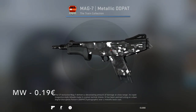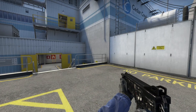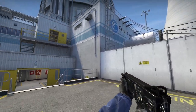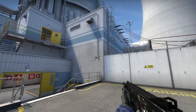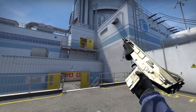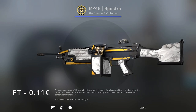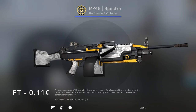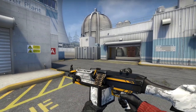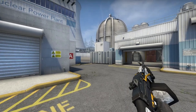For the Mag-7, I went with the Metallic DDPAT from the Train Collection. You could go with Factory New or Minimal Wear — whichever is cheaper at the time. I went for Minimal Wear and it cost me 19 cents. It's pretty much gray and white camo, but metallic. Then for the M249, I chose the Spectre from the Chroma 3 Collection in Field-Tested for only 11 cents. It's got the amazing color combo of dark blue, yellow, and a marble pattern going all through the weapon.